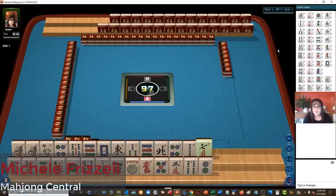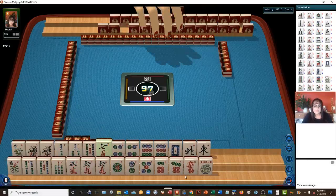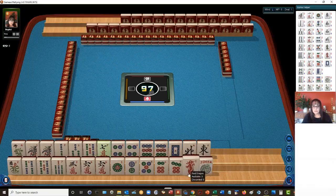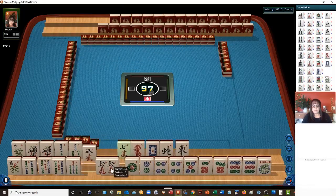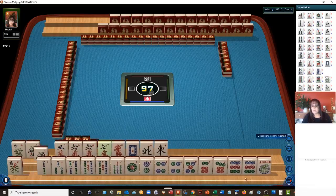Let's see what we can do with these tiles in this strategy theory session. When you organize your tiles, if you hold your CTRL key and SHIFT key down, it'll move the tile to the opposite rack real quick. Speed is of the essence, because you have two minutes to figure out what you're going to do.